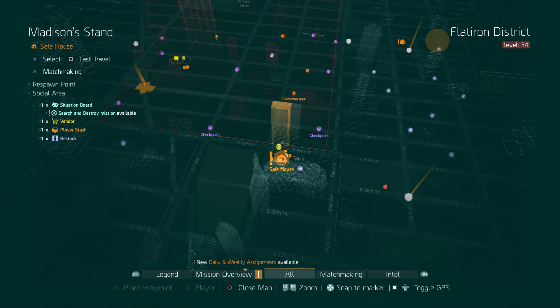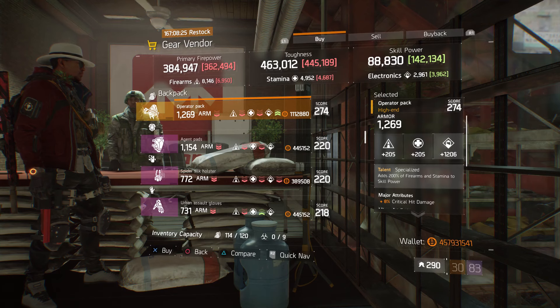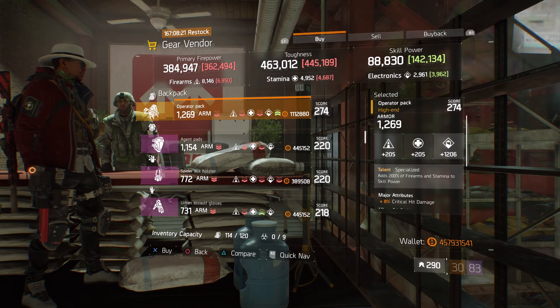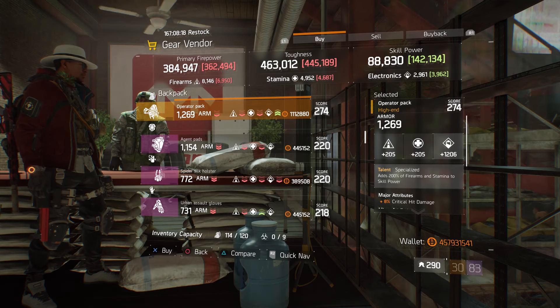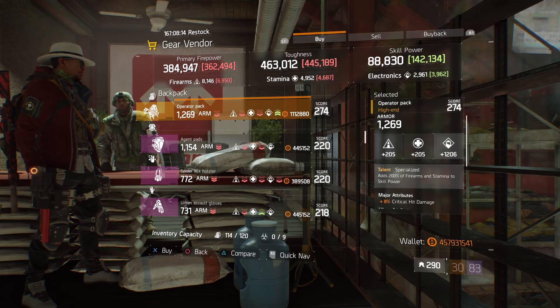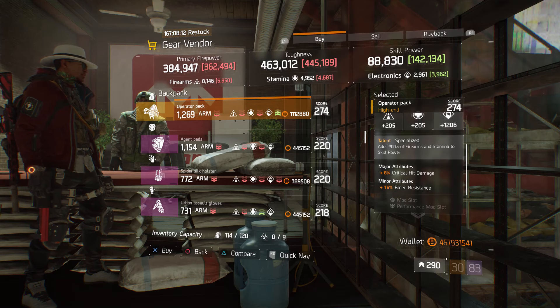For our next gear items, we're going to head over to Madison Stand. The gear vendor has an operator pack with the talent Specialized. Gear score is 274, armor is 1269, rolled for electronics 1206, and it has crit hit damage and bleed resistance.